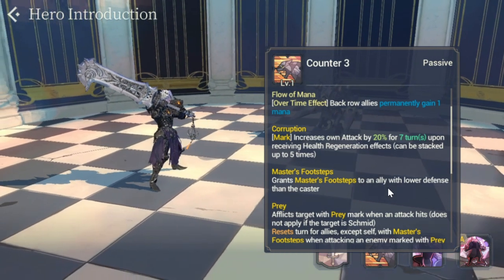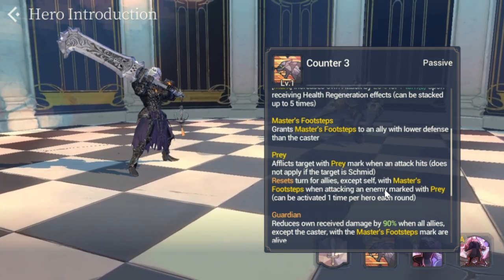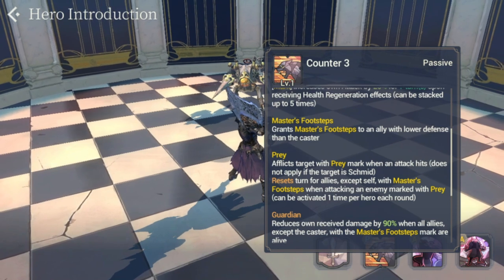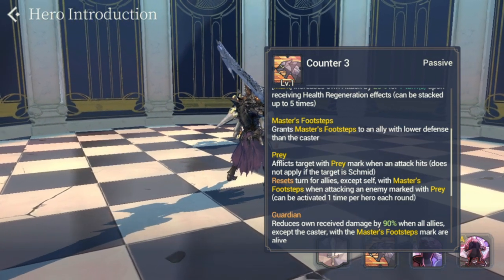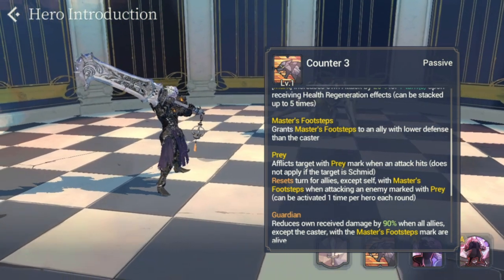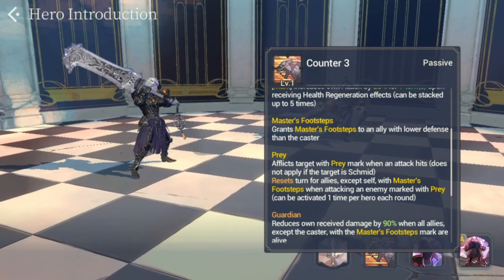Next is Master's Footsteps — grants Master's Footsteps to an ally with lower defense than the caster. So you have to improve his below-average defense. You can do this through Unleash Potential, gear, awakening him with blue frost element, and getting friends to help with Core Memory. Those are the main ways to boost his defense.